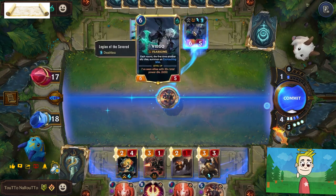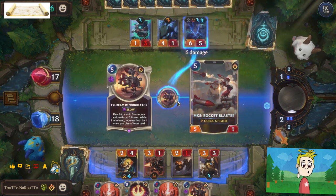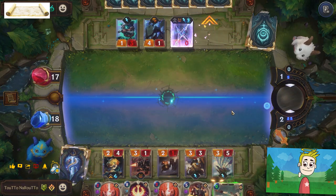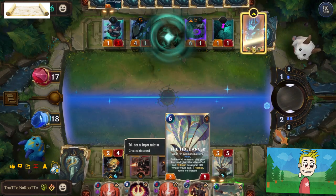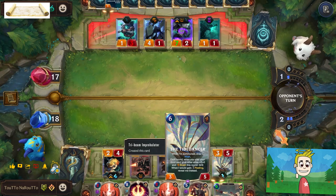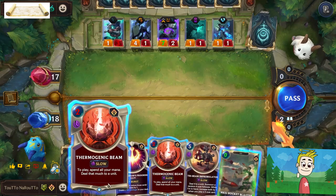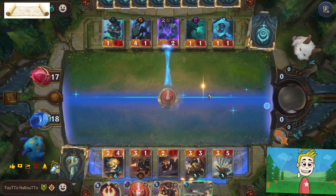Now I am going to use Thermogenic Beam and kill Viego — deal six damage. We gain Rocket Blaster, a random six mana cost unit. Each round when you play your third card, give other allies plus two attack this round. Okay, let's kill Viego.